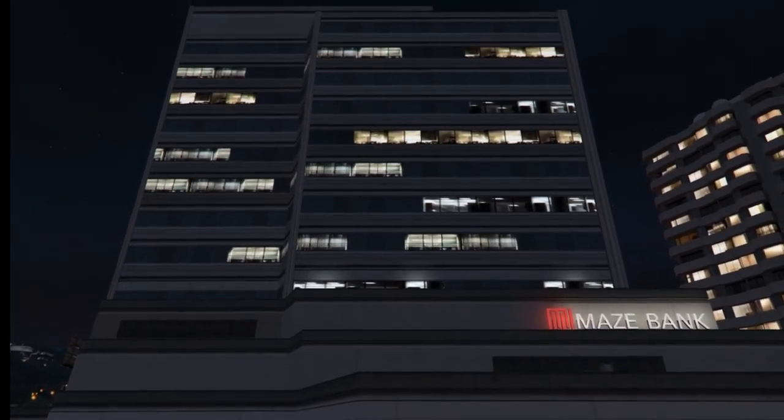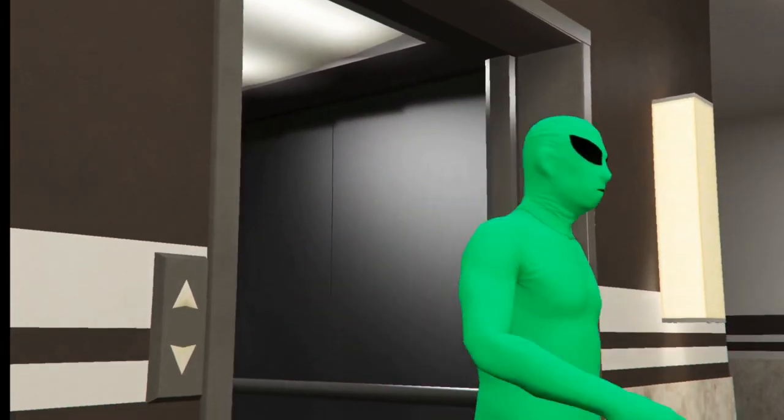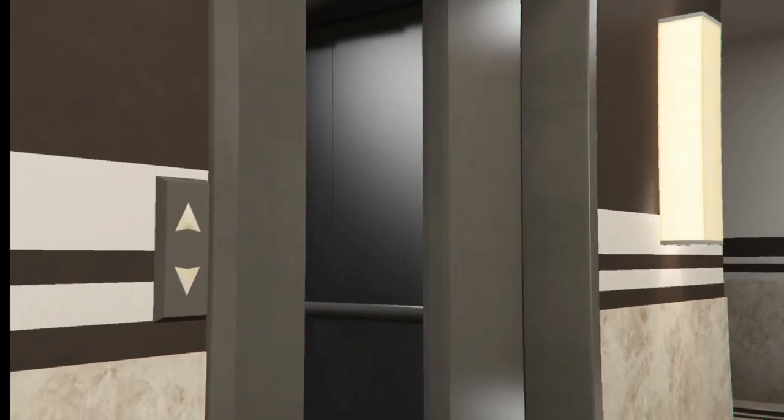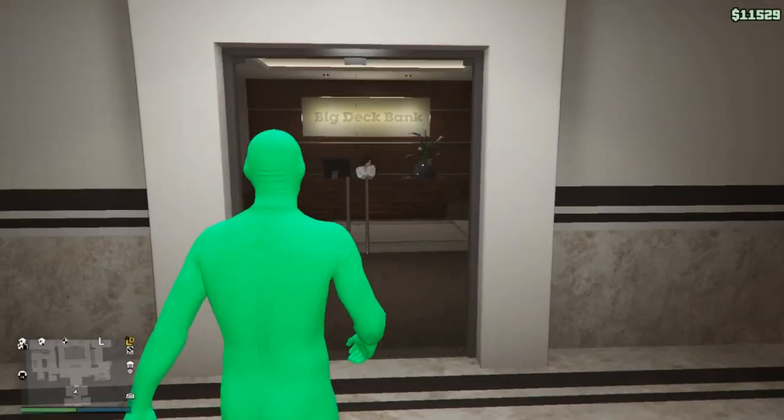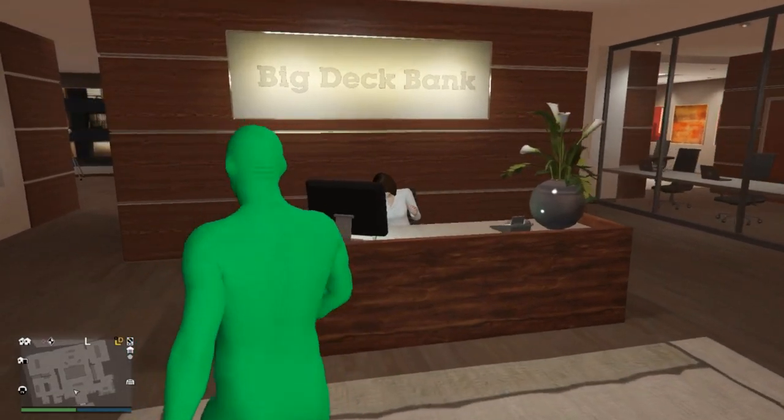So now we're here at the office building, which you can purchase at the Maze Bank Foreclosures site. If not, check Dynasty 8, but I'm pretty sure it's Maze Bank Foreclosures. Make sure you're in a public session as well — you can't do it in solo.